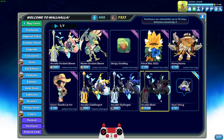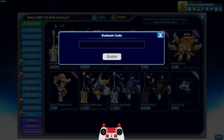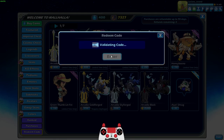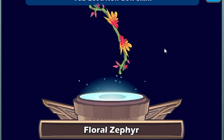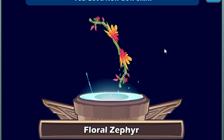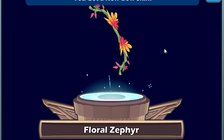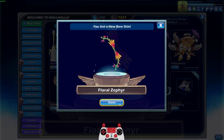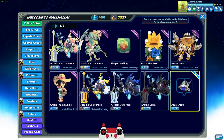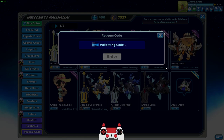That is not all - I actually have another code for a different weapon, and I have extra codes for these that I will be dropping in the comments after the video premieres. There we go - Floral Zephyr, such a cool bow! It's similar to a couple other bows in the game like the Spring Breeze and the Sakura bow. There are a few different flowery bows but this one is unique and looks pretty awesome. Just a couple of other little things I got from the streams that I'll be dropping codes for as well - the Blossoming title.